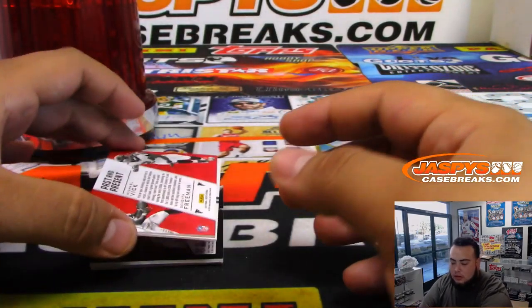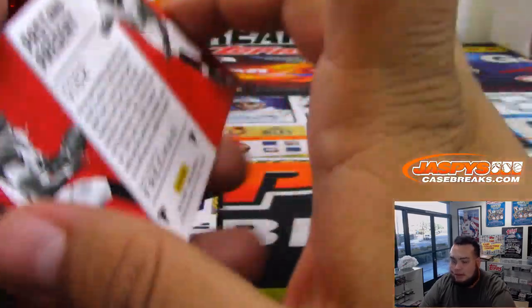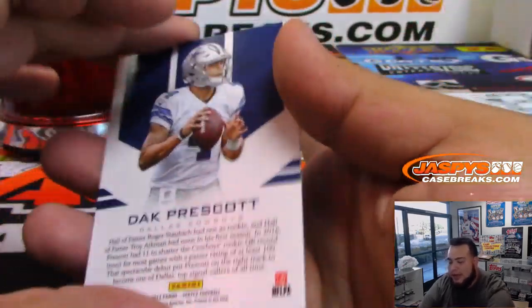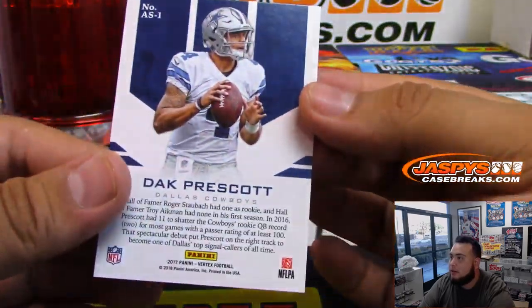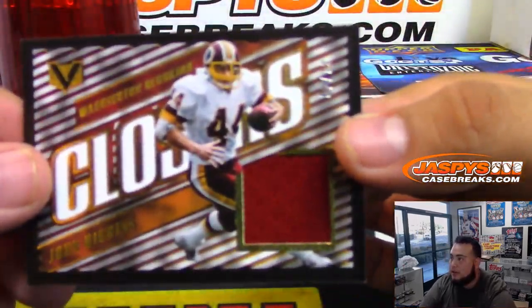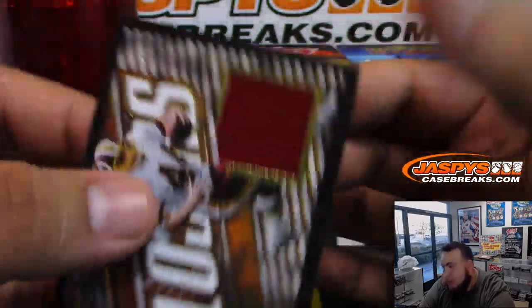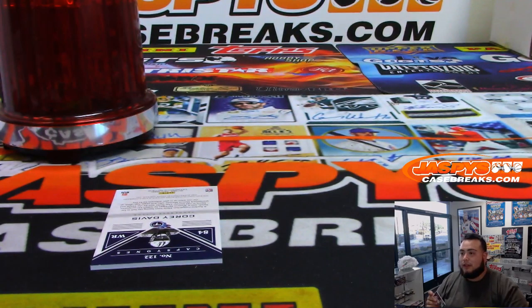All right, last one. Two base. Another base right here — Jordan Howard. Dante Moncrief. We got Past and Present — Vic and Devontae Freeman. Wish those were numbered, but I guess not. Dak. Air Supremacy. And we got John Riggins — that is numbered 37 of 49. So spot seven — another one for David.